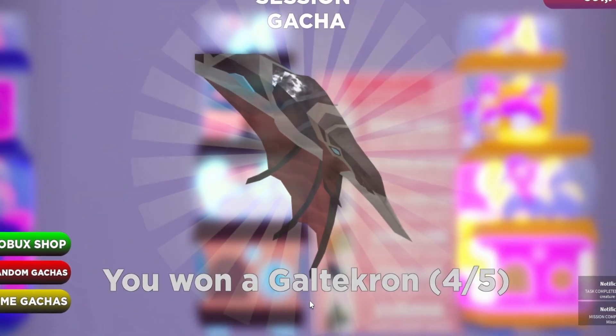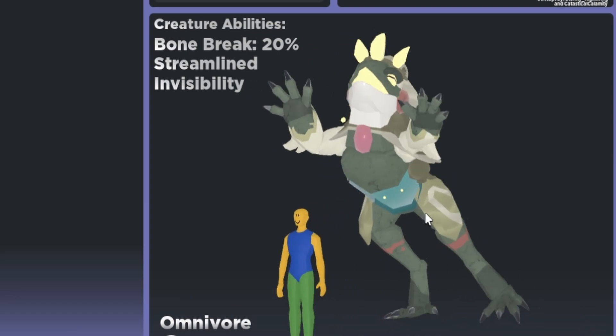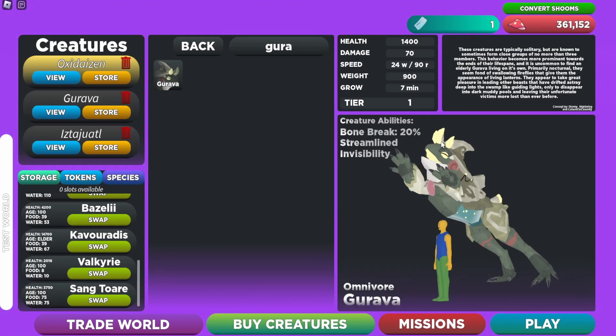Let's go, we got it! We got one — perfect. Now we can actually showcase it. As you can see, we have the new frog creature that just got released. Let's check out the stats.